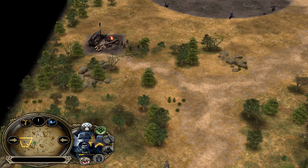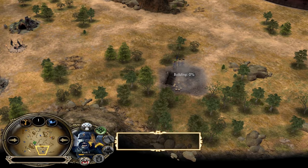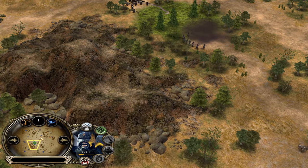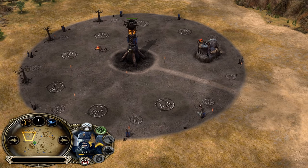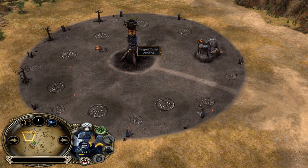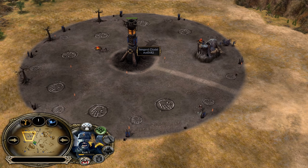Look at the situation for the blue Isengard player now. We see four mills outside, with potentially five or even six very soon. His base looks empty for now, but trust me, it's going to be filled with stuff in about a minute. It's going to be a full base.